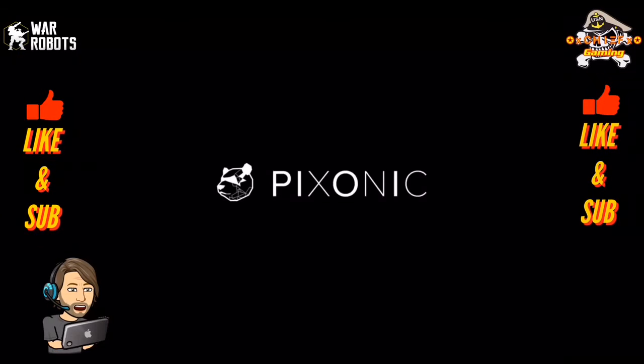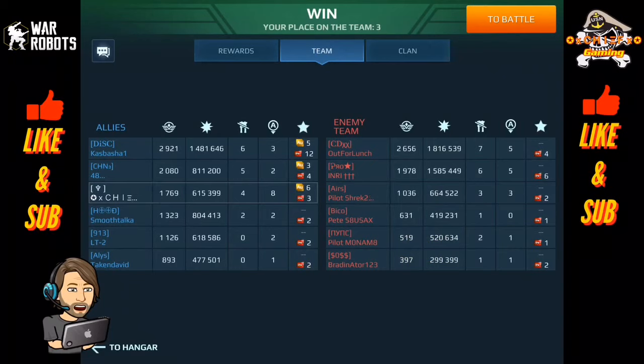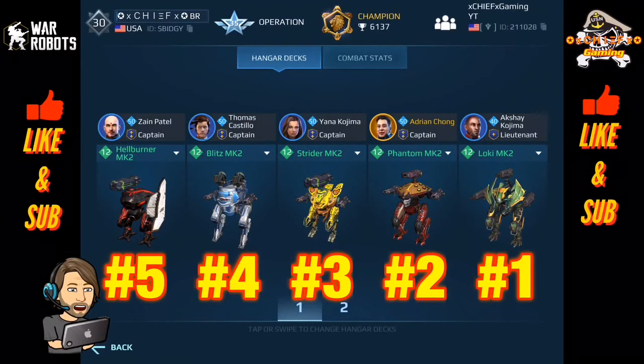That was a great match and exactly why the Loki is still the undisputed king. Only 615,000 damage, but eight beacons — that's crazy. We won that one strictly by beacon. So a quick recap of my top five beacon runners: number five the Hellburner, number four the Blitz, number three the Strider, number two the Phantom, and still the king — the Loki. A couple of honorable mentions that are still fairly effective in champion league as beacon runners: the Pursuer, the Raven, the Ao Jun, the Invader, and Kumiho. That's it for the video guys — I hope you enjoyed it. If you did, don't forget to give it a like, and until the next video, Chief out.